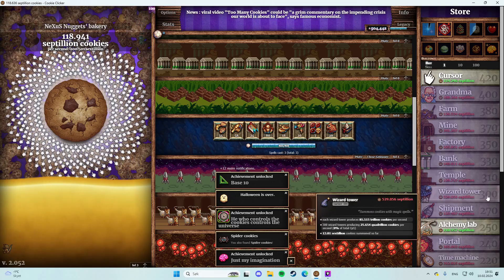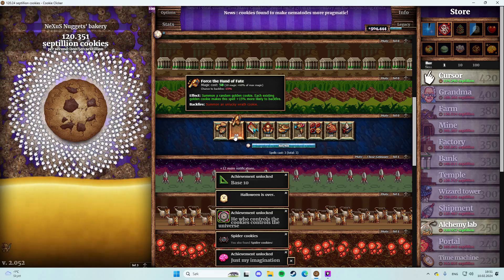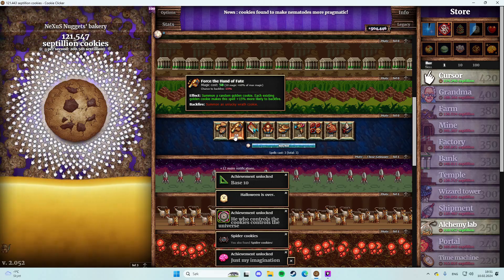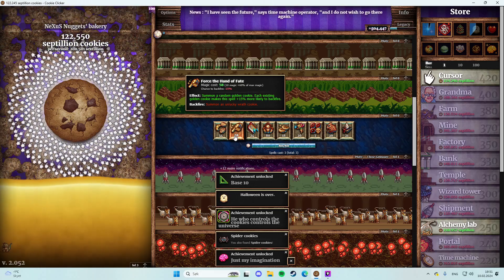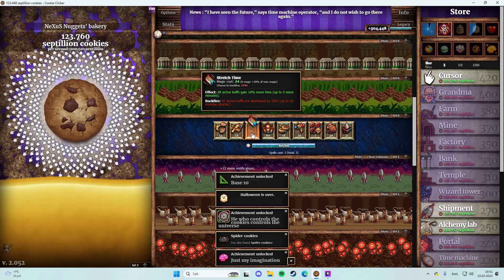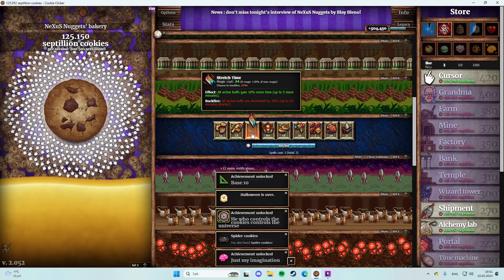I got 300 so I'm gonna random golden cookie each. An existing golden cookie makes this spell 50% more likely to backfire. All active buffs gain 10% more time, up to five more minutes.